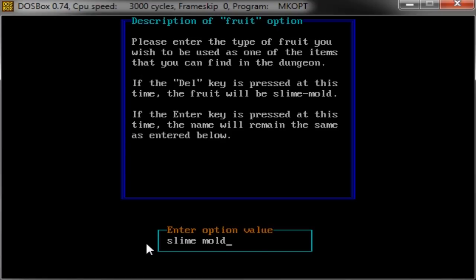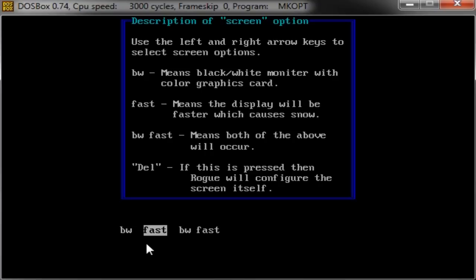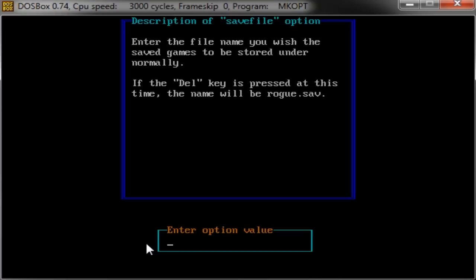The fruit option - slime mold was the default. Fruits are something you have to eat in this game in order to live, but they did not last as long as a regular food ration. So it really doesn't matter what you call it. Type of screen - I believe 'fast,' and of course the C drive.